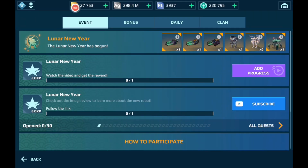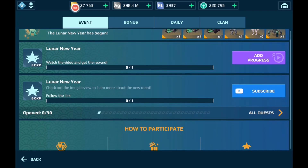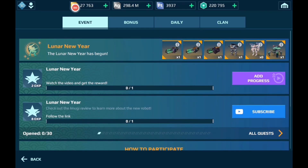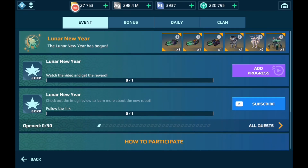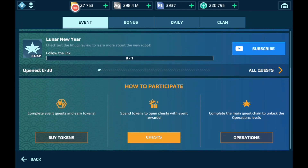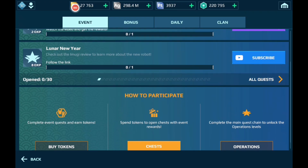First things first, we're going to take a look at the brand new UI here of the missions bar or task bar. Here you see the new Lunar event and these are the items that you can get. You can always get 10 Operation XP and here's how to participate: complete event tasks and earn tokens, spend tokens to open chests with rewards, and complete the main quest chain to unlock Operation Levels.